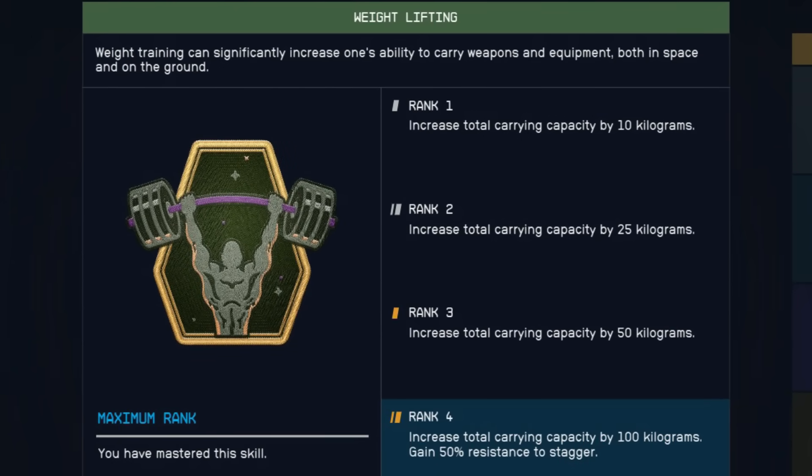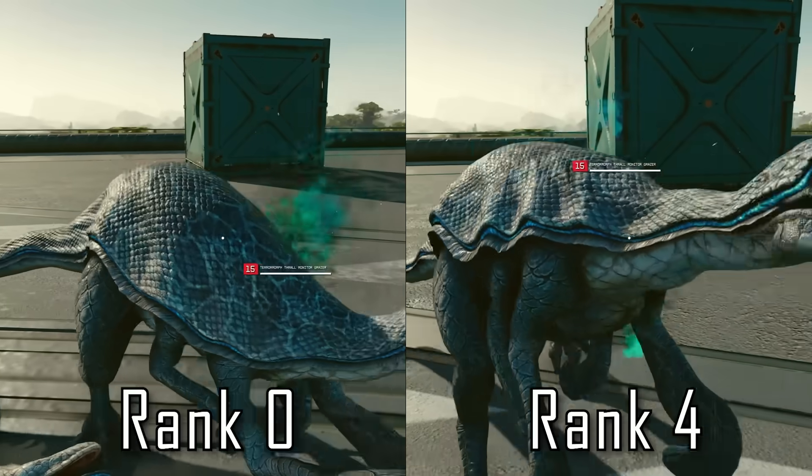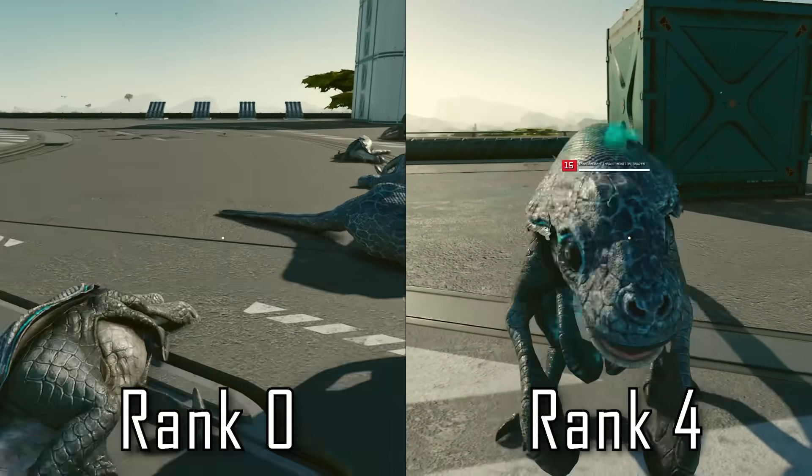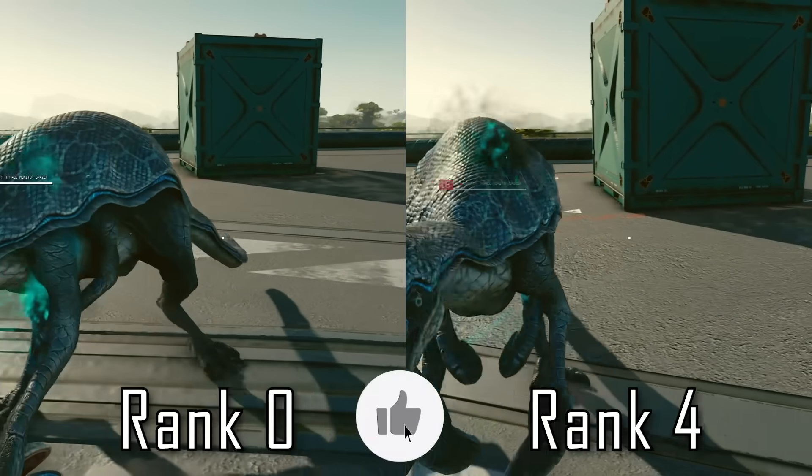Weightlifting is another amazing skill that is absolutely essential for anybody who is a loot vacuum. Early ranks are nothing too special — rank 1 only provides 10 kilos, 15 more for rank 2, and 25 more for rank 3. But going up to rank 4, you get 100 extra kilos, which is more than 60% extra carrying capacity compared to baseline. Having this at rank 4 reduces so much headache. It gives you the ability to run heavier suits and weapons without compromising your ability to carry what you want. One of the additional rank 4 perks is that you're 50% less likely to be staggered when attacked, which is a game changer if you get up close and personal during combat.